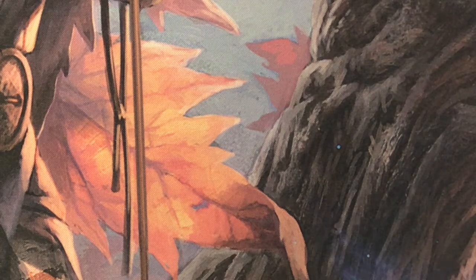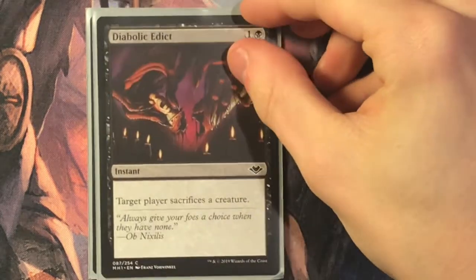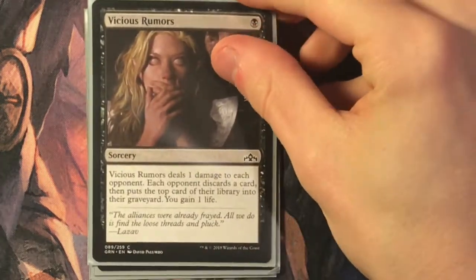Next we're moving on to depriving your opponent of resources. Raider's Wake is three and a black for an enchantment: whenever an opponent discards a card, that player loses two life, and at the beginning of your end step, if you attacked with a creature this turn, target opponent discards a card. All you have to do is attack — you don't even have to hit them — so you can waste tokens on attack triggers and they'll have nothing to play. Diabolic Edict is one and a black for an instant: target player sacrifices a creature. Good for voltron decks since it isn't targeted removal, so hexproof doesn't work.